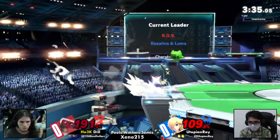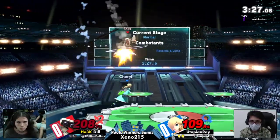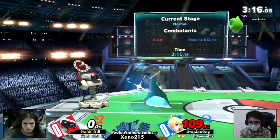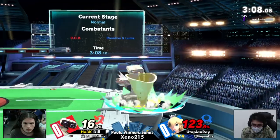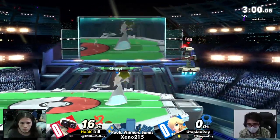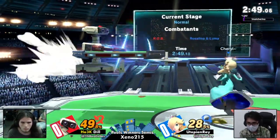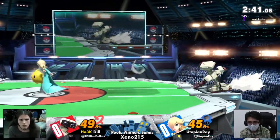We see Ray using all these tilts, but none of them actually taking the kill. Dill at 200%, still unable to lose a stock — finally getting it with the down smash. We saw Ray use a bunch of tilts trying to get some sort of damage, some sort of kill move into Dill, but nothing so far and finally getting it. We see just how hard Utopian Ray is trying to kill Dill in all these stocks, taking her all the way up to 150, 160%. But Dill is just able to take stocks off of Rosalina so quickly, closing off the stock almost as if that whole interaction never even happened.